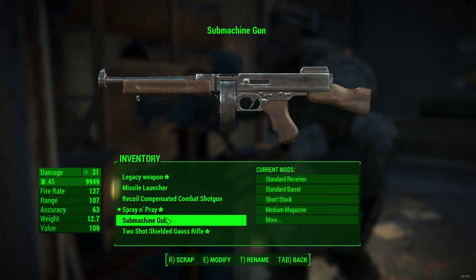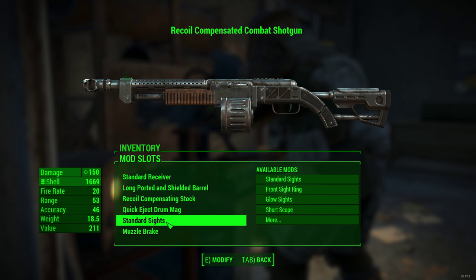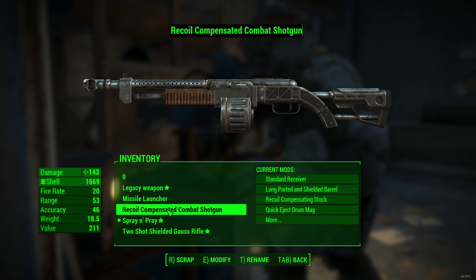First of all you're going to have to make a powerful receiver for the submachine gun, switch back to a standard, and make sure all these mods are on the combat shotgun. Then you're going to have to rename the submachine gun to 0 and the combat shotgun to 1.